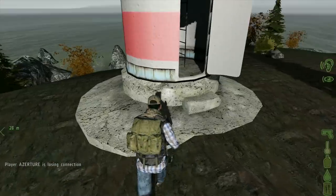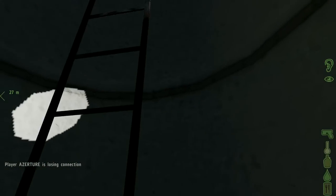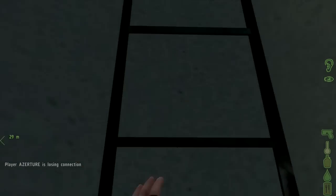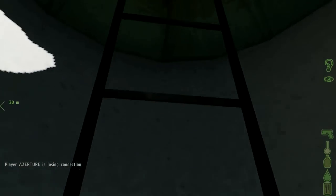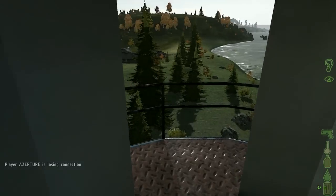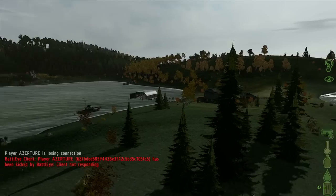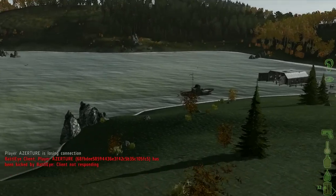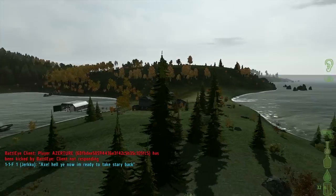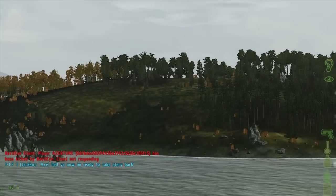Let's go into first person. Don't think we're going to find much up here. I've got a sneaking suspicion if I don't find a boat to get off the island, I'm going to have to swim. And depending on how the server is set up, will depend whether or not I lose everything. Oh no, doesn't look like I'm swimming - although that does look like it needs repair. But yeah, this is the island.